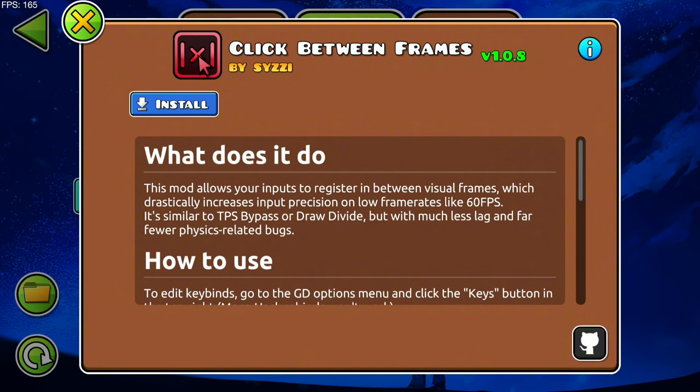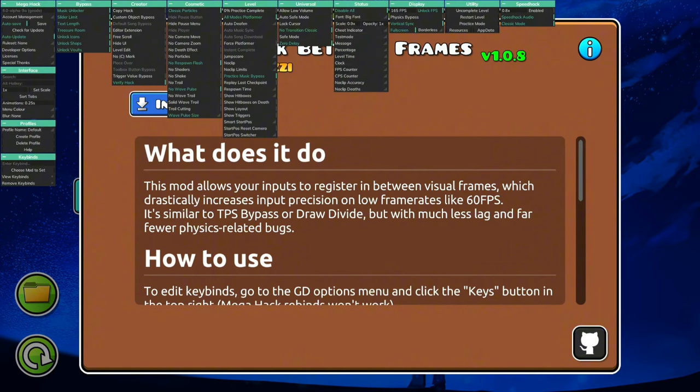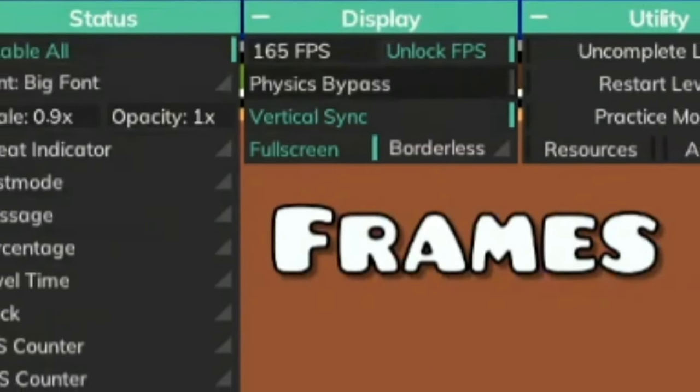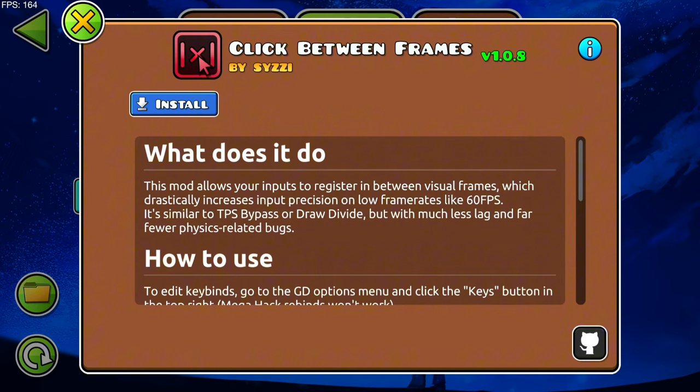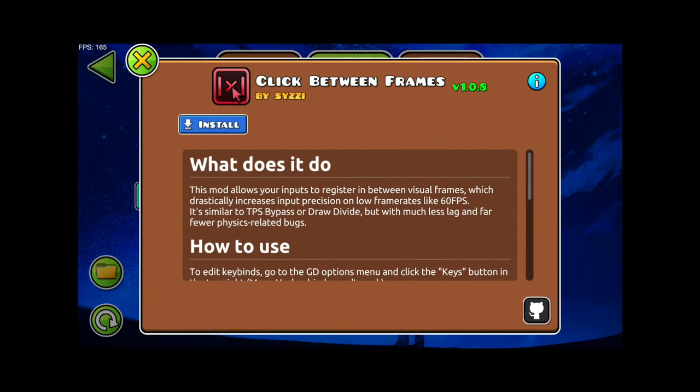When the GD community found out that this game runs in three different sets of frame rates — you've got the tick rate, the frame rate, and something else I forgot — there used to be a TPS bypass for Megahack in 2.1, and for some people it really did improve the gameplay and let the game perform at a higher frame rate, on the side of FPS bypass of course which we still have. Basically what this mod does is it lets you click between the frames, literally what it says.